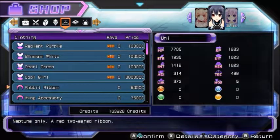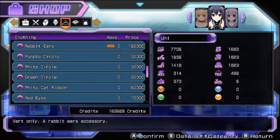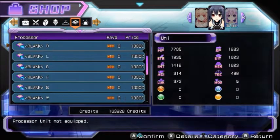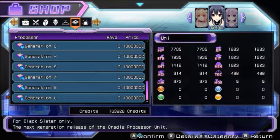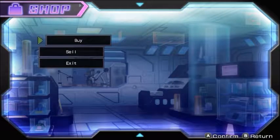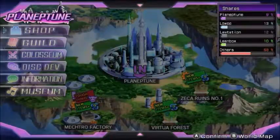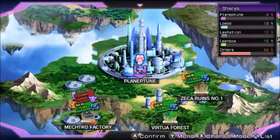Unlike Hyperdimension Neptunia Re;Birth 3 or Victory, you can't just get a million credits easily. There are also CPU parts that some CPUs — like the CPU candidates — can equip, while others can't. Unfortunately I can't buy those either, because they are pretty expensive. I am hurting in the funds department right now because I bought one of Uni's weapons and it hurt me in the pockets.